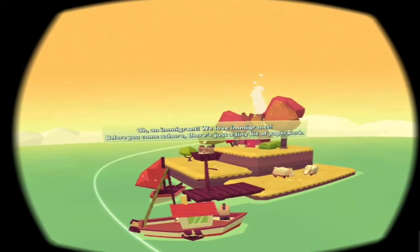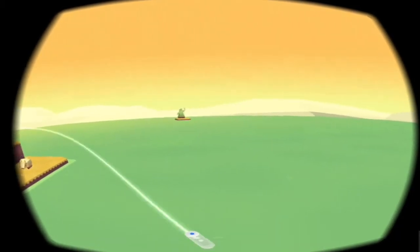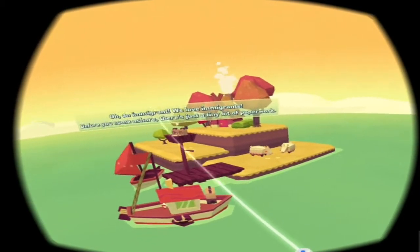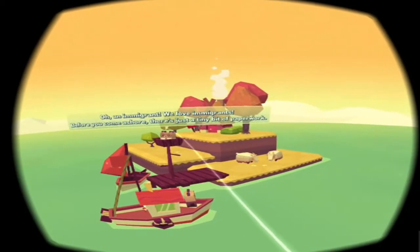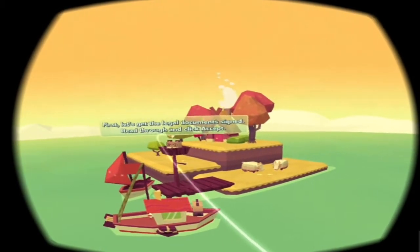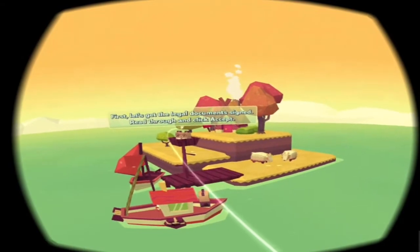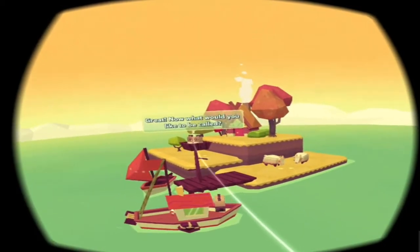Hello VR shoppers, today we're going to be taking a look at Beartopia, available on the Google Daydream platform. We land near a Statue of Liberty — oh, an immigrant! We love immigrants. Before you come ashore there's just a tiny bit of paperwork. Is that me? I take it I'm in that boat. Click on that first — let's get the legal documents signed, read through and click accept. It really is legal documents!